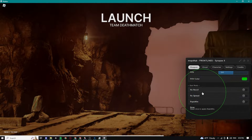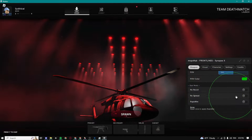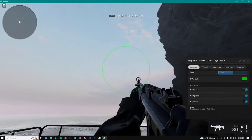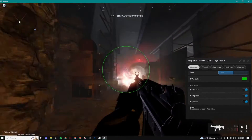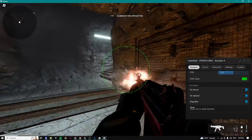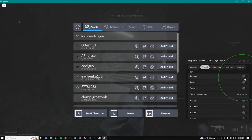Here's one of my favorite features — we have the gun mods. We can do no recoil, no spread, and rapid fire. It basically does exactly what it says. I'm gonna enable all of them. Boom, you guys can see how fast we're shooting and we have no recoil and no spread — it's going in one exact place.